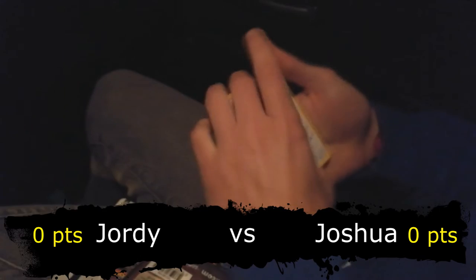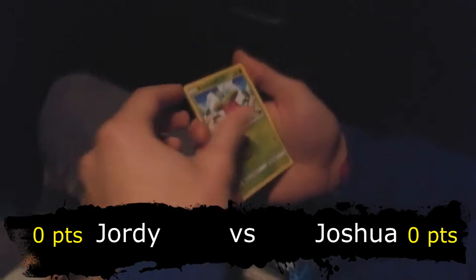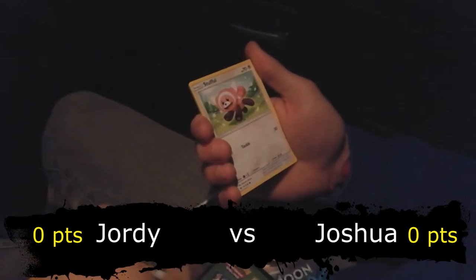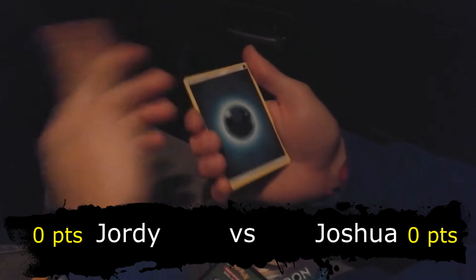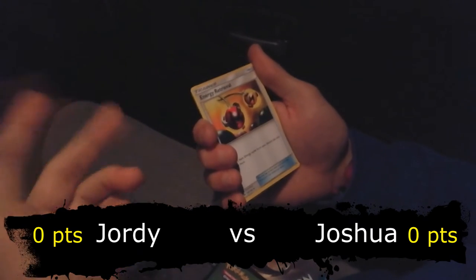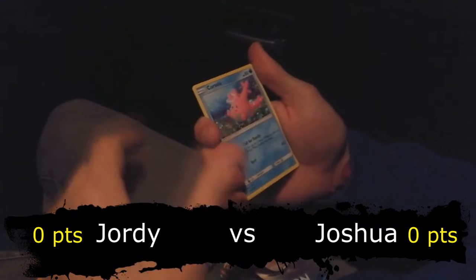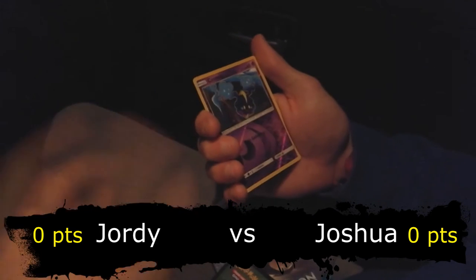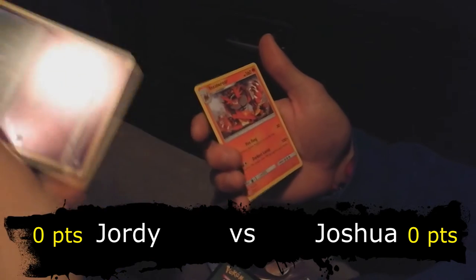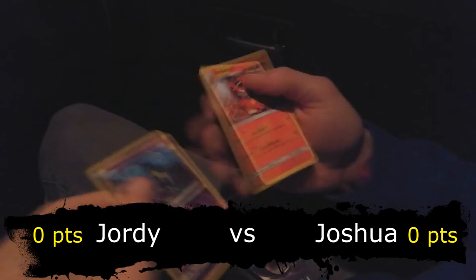We have Lillipup, Bounsweet, Dewpider, Morelull, Stufful, Darkness Energy - always great to pull that - Steenee, Energy Retrieval which is in certain decks like Volcanion, Corsola. Reverse Cosmog - really great because I don't have a full playset of Cosmog yet. And the rare is Incineroar, not the GX though. So zero points each, we will continue.